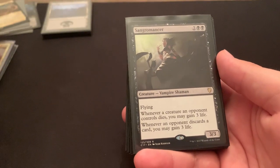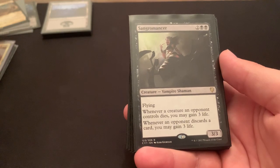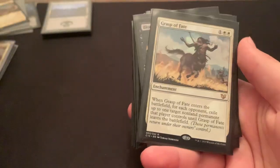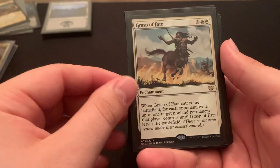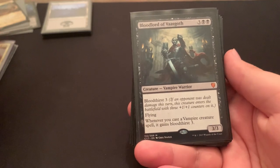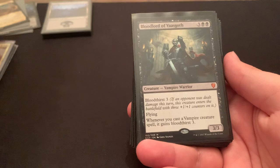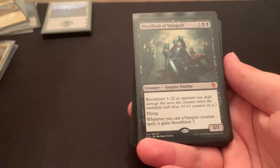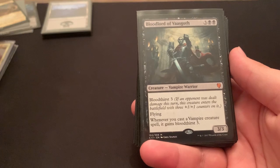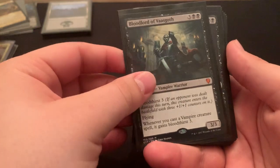Sangromancer — whenever a creature an opponent controls dies, gain 3 life; whenever an opponent discards a card, gain 3 life. You just gain a lot of life. Opponents' creatures are usually dying, so it's a good way to stay alive. Grasp of Fate — it's just a super O-ring that hits each opponent, that's really it. Bloodlord of Vasgoth — I think he's good, but I don't like him. I feel like I've never had great experiences with him; for the most part he's just been like a quick 6-6 for 6 mana sometimes, and that's about it.